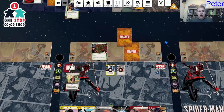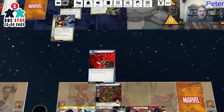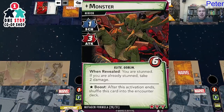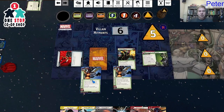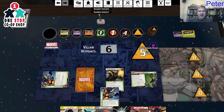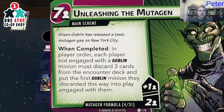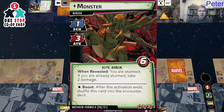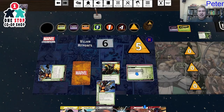We draw a second encounter card: the villain schemes. I knew this was a strong possibility. The villain is going to scheme for two. Then, when revealed, advance to stage 2B — putting four threat on there. X equals the number of goblin enemies including Green Goblin in play, so this scheme accelerates by at least one per turn plus however many minions. But wait — when completed, each player not engaged with a goblin minion must discard three encounter cards and put the first goblin minion engaged with them. Guess what — I do have a goblin minion here, so I don't have to do that.